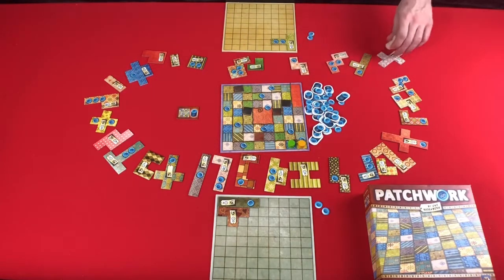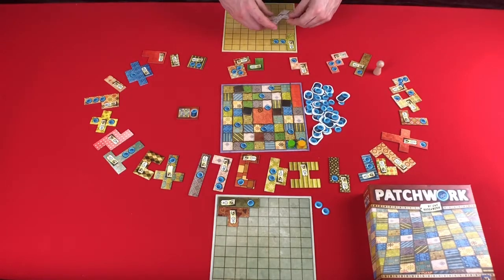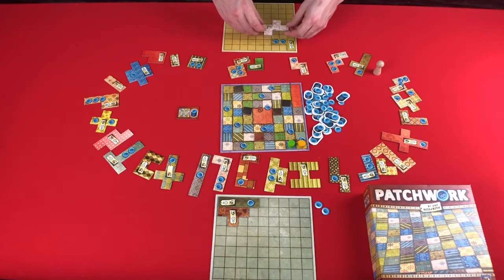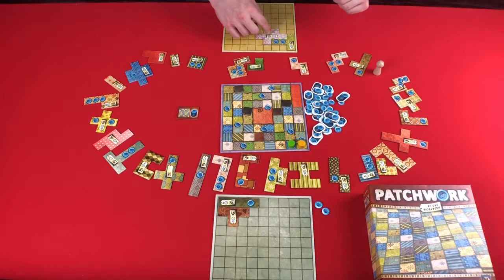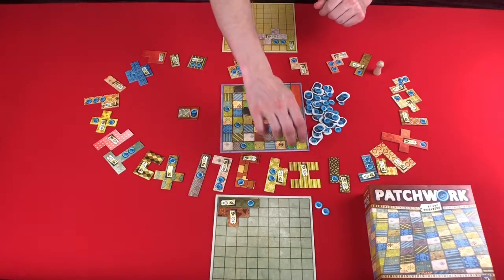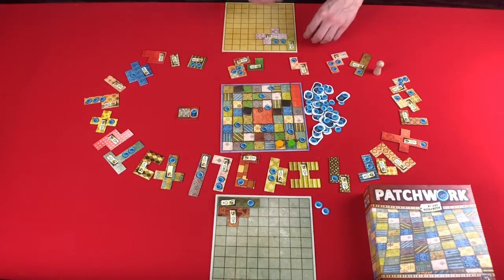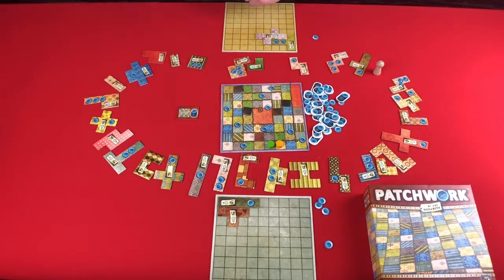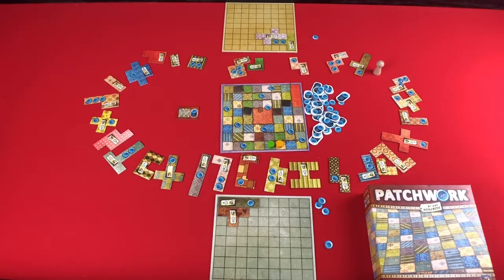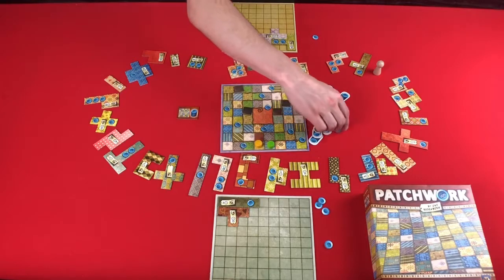Then it's going to be my turn. I can spend two buttons to get this piece right here, and whenever you get pieces you are allowed to flip them however you want. Then I move myself one. I can no longer afford any of these, so I will pass and take one button. It's your turn — you can't afford any of those, so you will pass and take two buttons. Then it comes to me again and I cannot take any of them, so I pass and take two buttons.